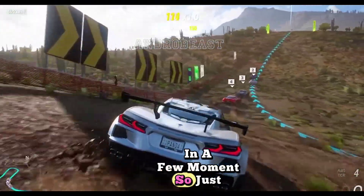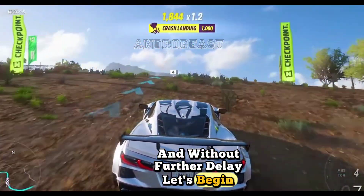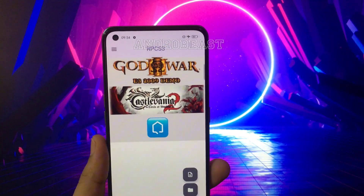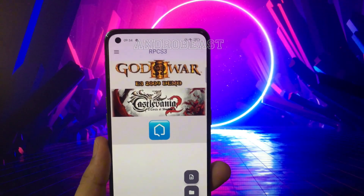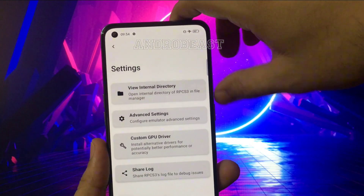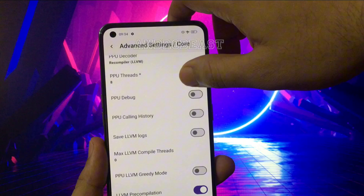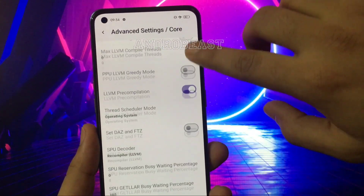Stay tuned and let's begin. Let me quickly show you my settings to run God of War 3 with much better performance on a mid-range Dimensity device. Tap here, go to Settings, then Advanced Settings, then Cores. Here you'll find the option PPU Threads — just change this to 8.